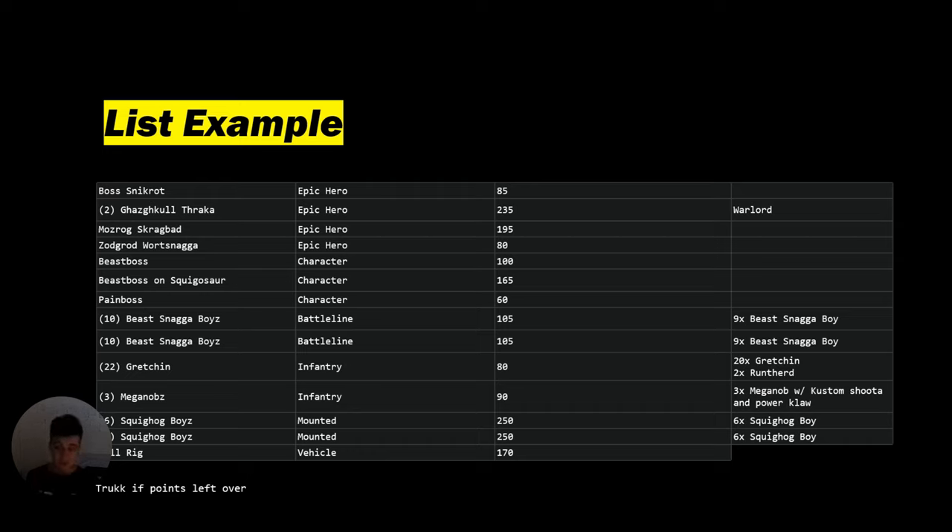Boss Snikkrot is now a lone operative unit, and a lone operative who can infiltrate is amazing. If he doesn't lead the Commando squad, I can take him and feel complete confidence he won't be absolutely shot off the board. Boss Snikkrot coming in, scoring a bunch of points — 50 to 60 potential points — and I love him. Mozrog Scragbad links to your boys because he does incredible stuff to them, and Beast Boss also links to your boys. Zorko Wartsnagger leads one of the Gretchen squads to give him the scout ability.